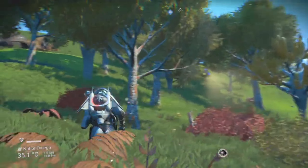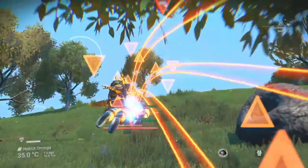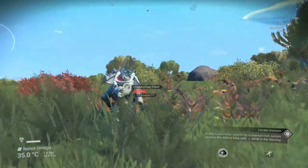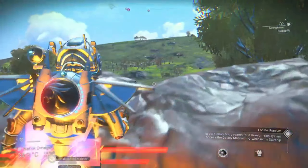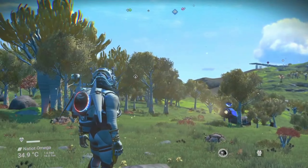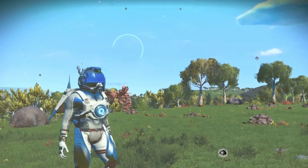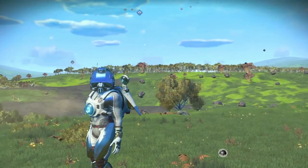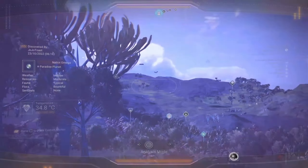I'd like to give a shout out to the legends on the subreddits r/NMSCoordinateExchange and r/NMS_HabitablePlanets for sharing these planets and their coordinates so that me, you, and anyone else can go check them out and create bases there. And there you have it — portal coordinates to 5 paradise planets and one insanely awesome lush planet in the Eastern Time galaxy. If you enjoyed this video, please support the channel by hitting like and subscribe. I'll be doing more location videos in the future along with tutorials, updates, and more — thank you for watching and I'll catch you next time.